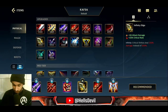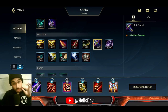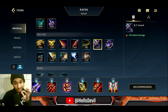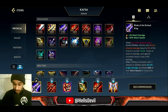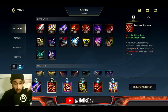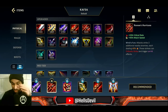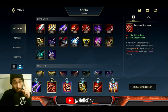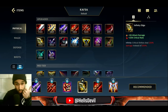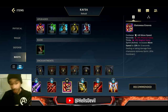After Blade of the Ruined King, get the BF Sword — not Infinity Edge yet. After BF Sword, get a full Runaan's Hurricane. When you have Runaan's Hurricane plus BF Sword, you'll have your first ability upgrade and your third ability upgrade. After Runaan's Hurricane, then you can finish Infinity Edge. So your first three items are: Blade of the Ruined King, Runaan's Hurricane, and Infinity Edge.